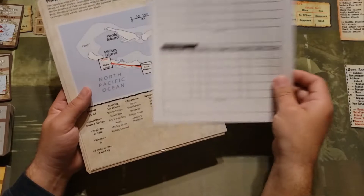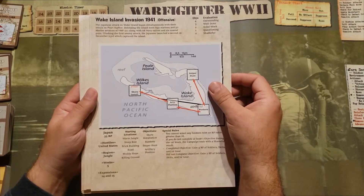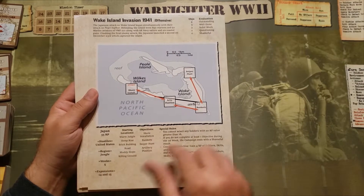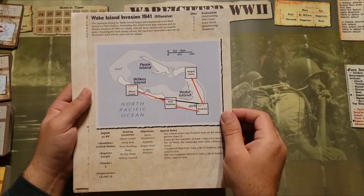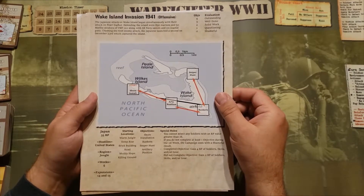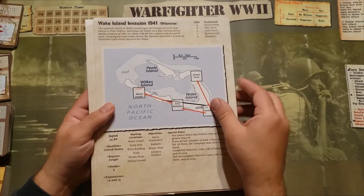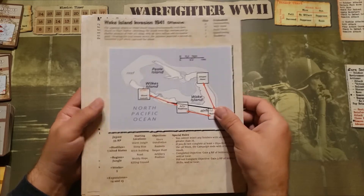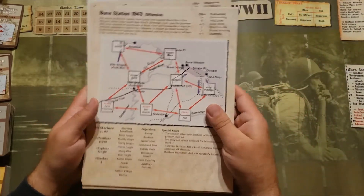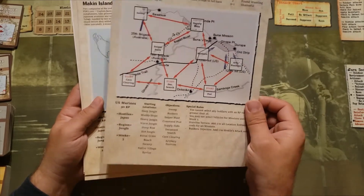Along with the rule books we have campaign cards. Each of these campaign cards gives you loadouts, starting locations, objectives, and special rules. You play them one after another until you finish and then you score based on how well you do. I'm very much interested in using these campaigns but some of them require expansions and I don't have many expansions yet. Nevertheless, I will enjoy these. This one here does not require any expansions so I should be able to use this campaign card.